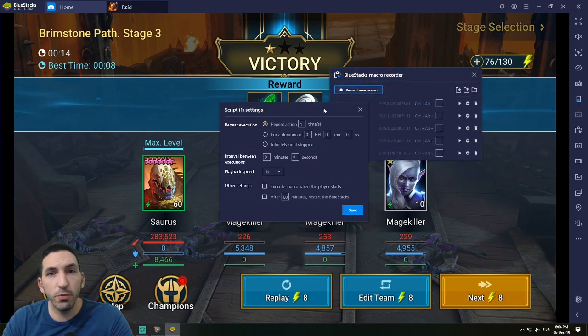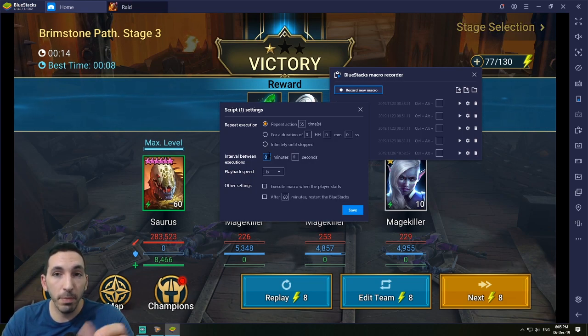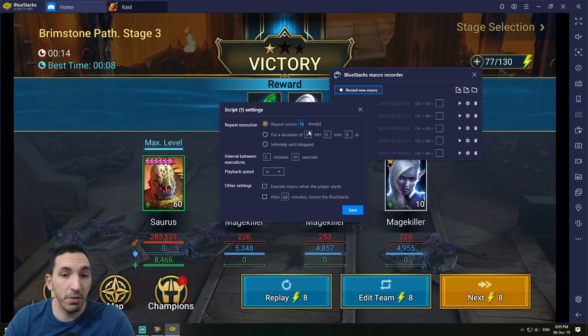Another example: I could use this to farm Minotaur. Minotaur 15 takes on average 155 to 160 runs depending on luck, so I'd set the repeat to 155 times. For the interval between executions, I look at how fast I can farm — the longest Minotaur run takes about two minutes, shortest about 40 seconds. I don't put 40 seconds; I put the longest time plus loading screens and champion actions. So I put two minutes and 30 seconds, repeating 155 times.